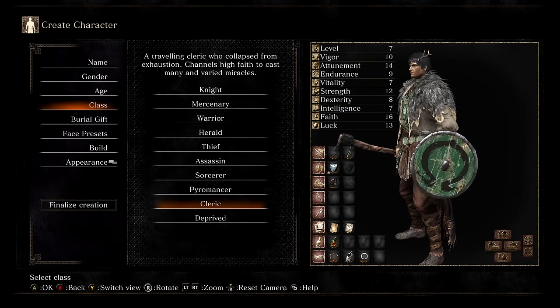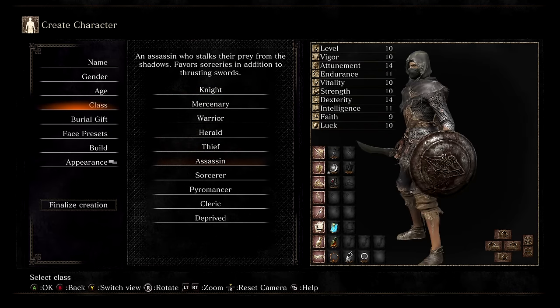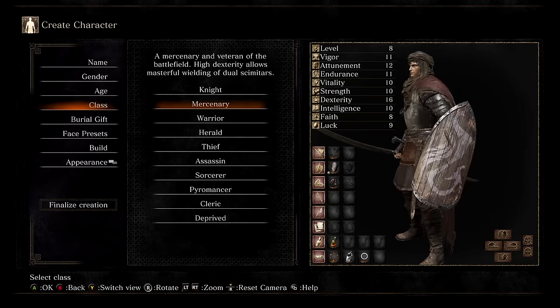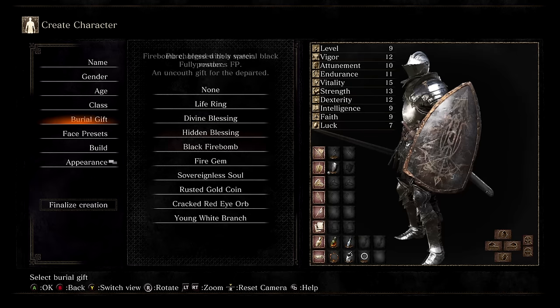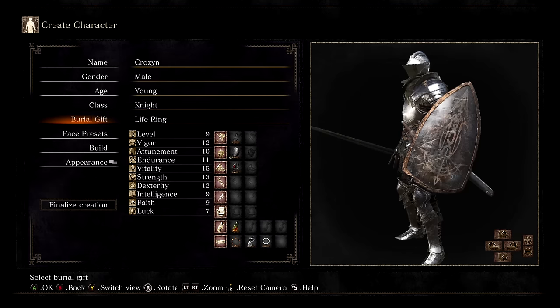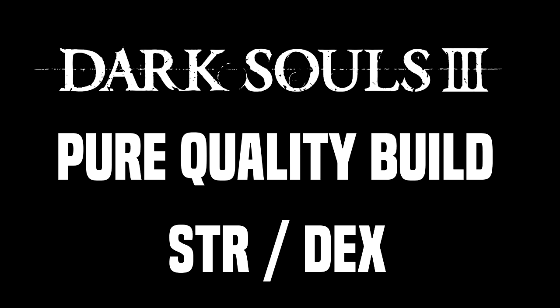To start out your character, make sure you pick the Knight class. I always go with the Knight because they have the least amount of luck — only 7 — which for the majority of builds isn't useful at all. The Knight and the Pyromancer are the only two classes like that, but the Knight is better suited for a quality build because they start with a good amount of strength and dexterity and don't have wasted points in intelligence or faith.